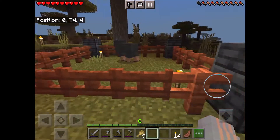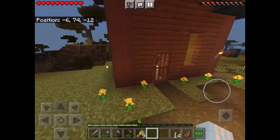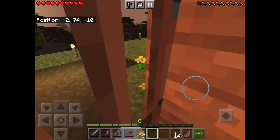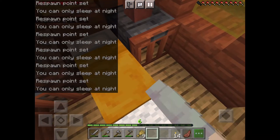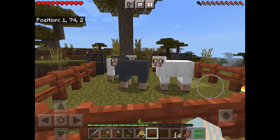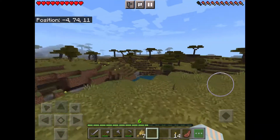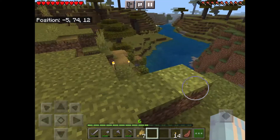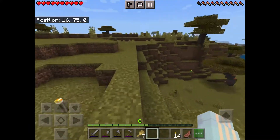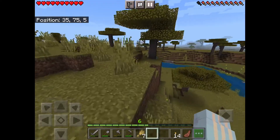I successfully got the sheep into my pen — and there's another sheep! We still need some cows. I got two more sheep, then bred the gray sheep and got another gray sheep. If you're wondering why I like gray sheep so much — I really like using gray wool for carpet. So let's go try to find some cows.